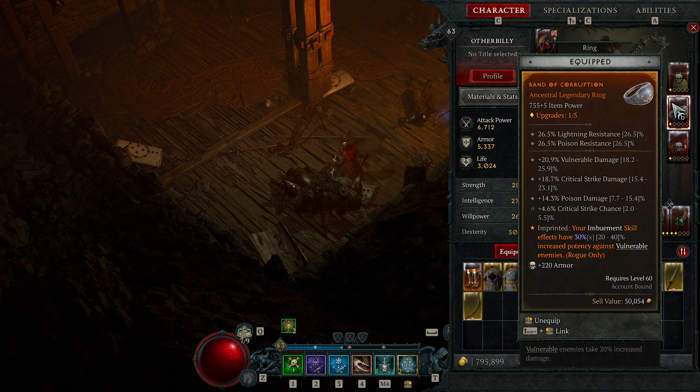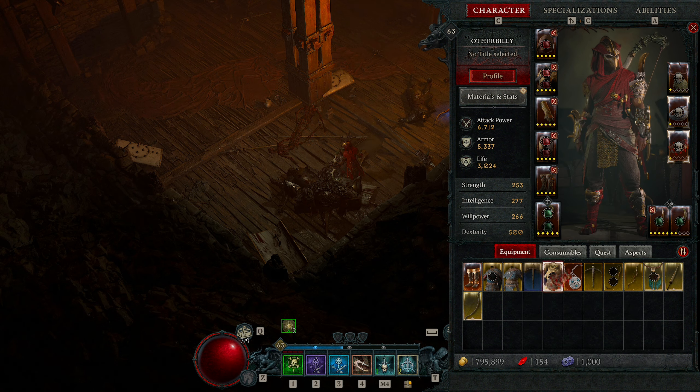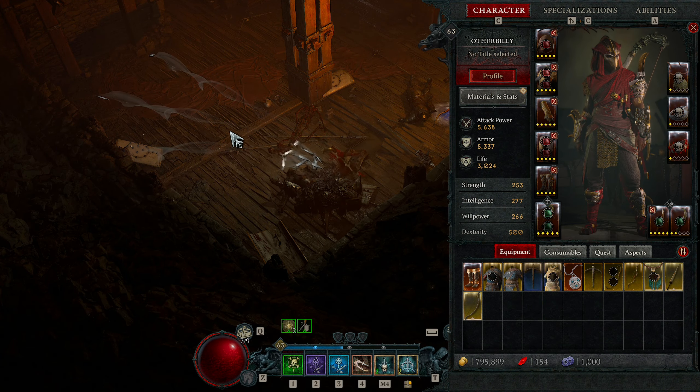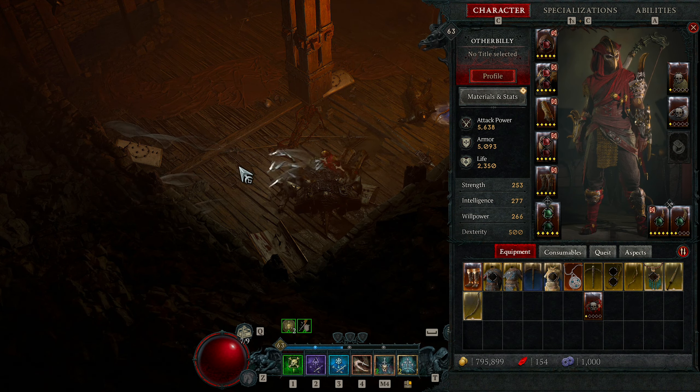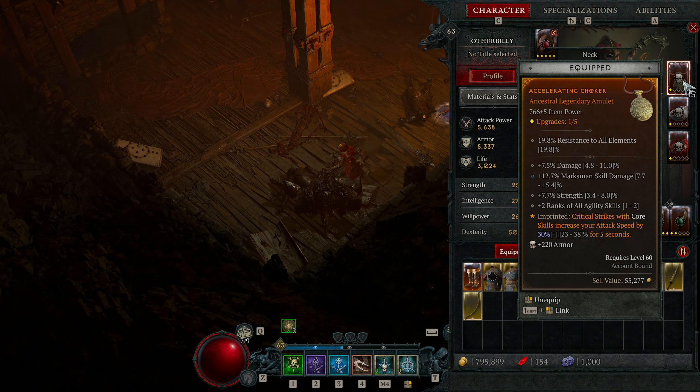For rings the number one priority is critical strike chance — also try to get vulnerable damage and critical strike damage. One ring also has physical damage. The Aspect of Corruption is on this ring: imbuement skill effects have 30% increased potency against vulnerable enemies — since everything is constantly vulnerable, that's massive free bonus damage against them, rolling between 20-40% with my current 30% mid-roll. The other ring has critical strike chance, max life, critical strike damage, physical damage, and the Rapid Aspect — basic skills gain 21% attack speed — which is completely free damage.